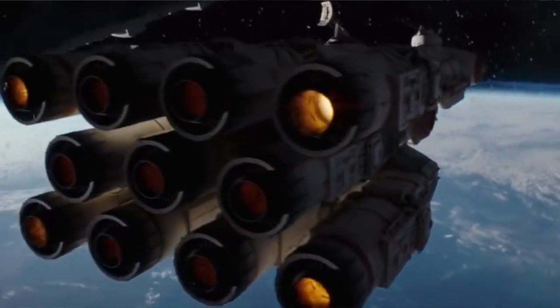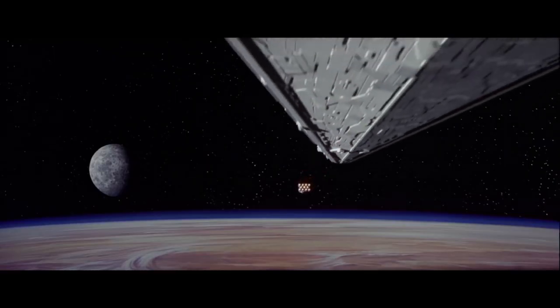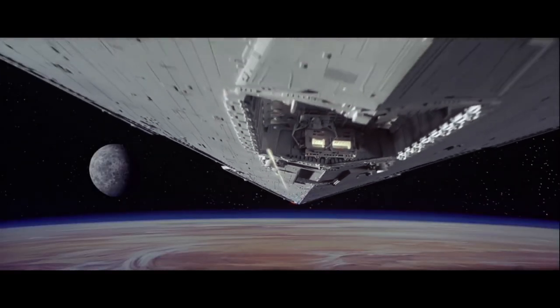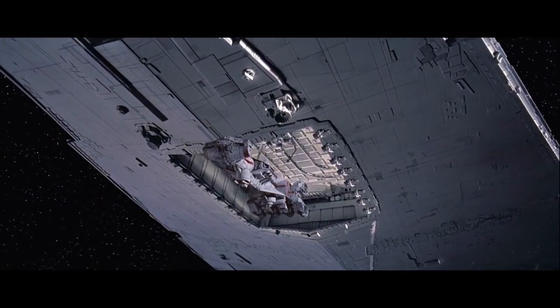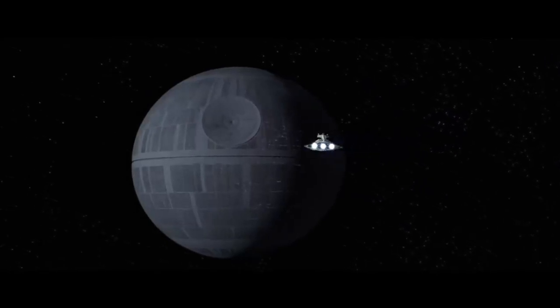The Devastator quickly left Scarif and pursued that Corellian Corvette to Tatooine — and I think we're all familiar with that scene. It's actually the first time we see a Star Destroyer on screen. During that pursuit, it disabled and captured the Corvette, although the Death Star plans were shipped off in an escape pod. The Devastator would eventually make its way to the Death Star, delivering Darth Vader and Tarkin, and then departed. It was not present during the Battle of Yavin and the Death Star's destruction.